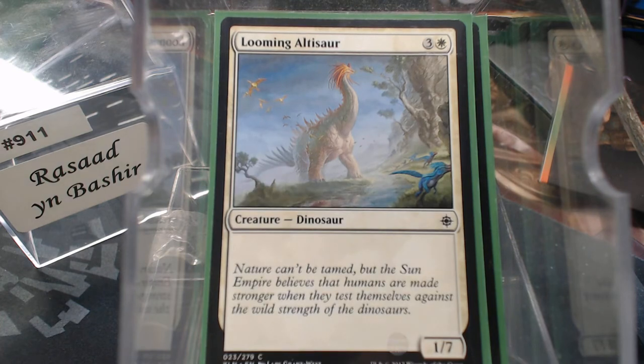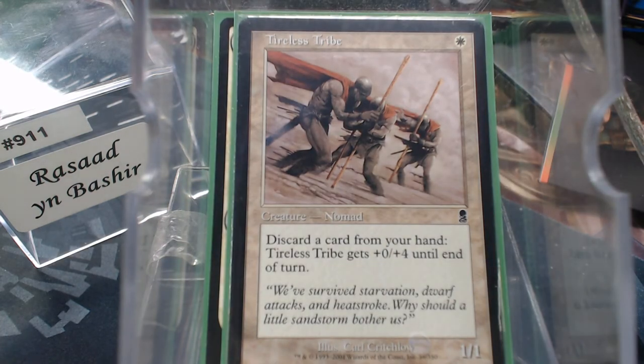Looming Altisaur is a 1/7 for four mana — not bad. Tireless Tribe was one of the first cards I thought of when we saw Doran for the first time — I think that's the card that really gave toughness matters a theme. We're in white and green and don't have a lot of card draw, but there are times when people make you discard or you can discard three or four cards with the Tribe and get a win. I'll do it every time.